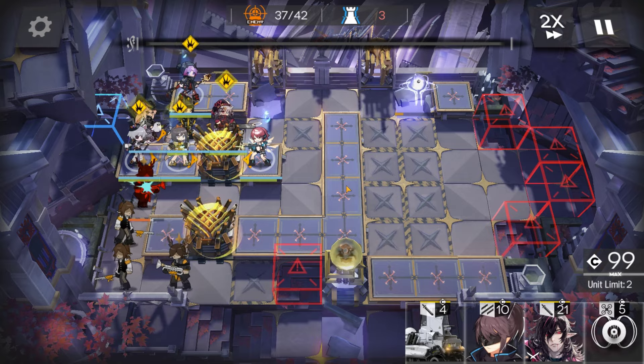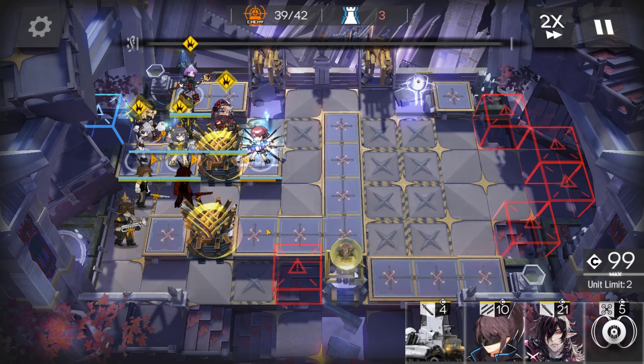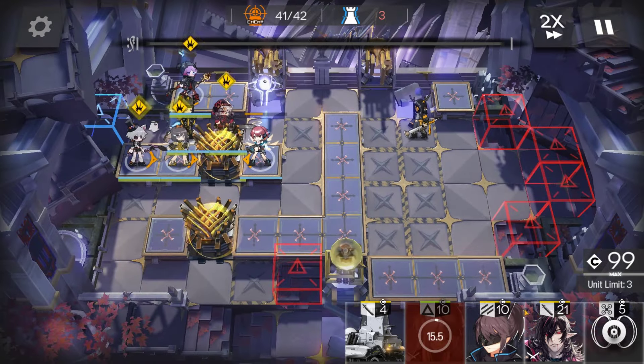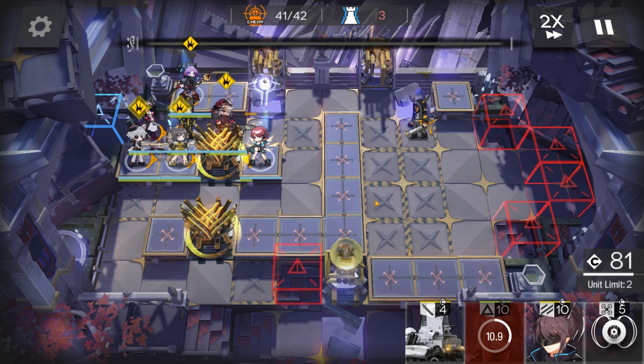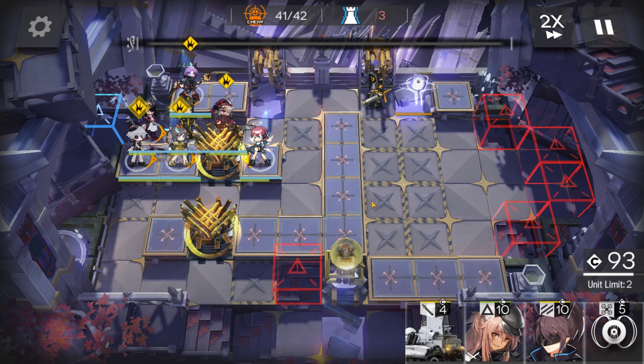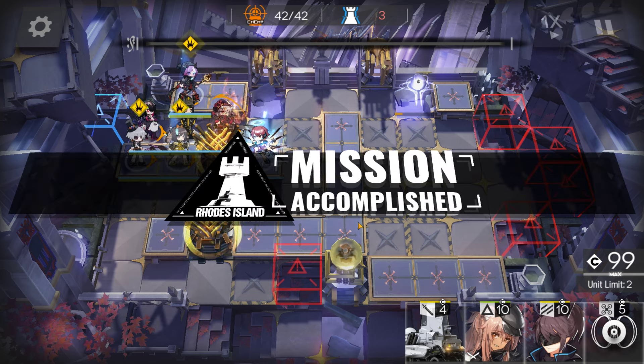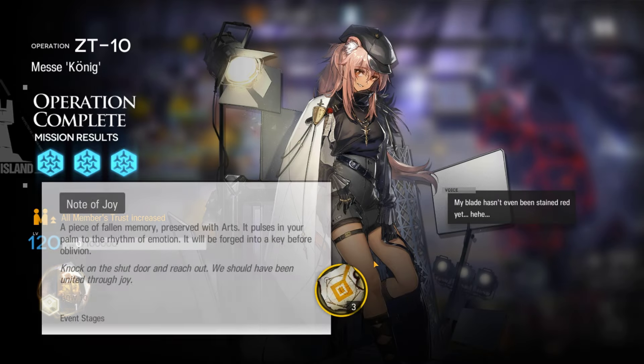In phase two, he takes control of the nodes and you can't use them. Don't stall for too long because the boss will enrage and end the game. And there we go — that's how I cleared ZT-10. Check out the links below for more Zwillingsturm content. Check out my socials, like and subscribe. Thanks for watching, peace out.